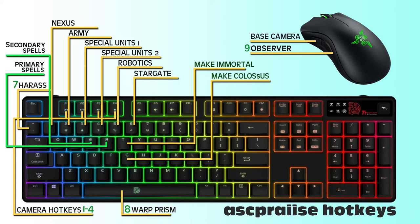Hotkey 7 has been relocated to tilde on the top left-hand side, and that is used for a set of harass units — anything from warp prism, oracle, a small group of blink stalkers, zealots, or adepts. Then 8 has been re-associated with the warp prism on my spacebar, because I don't double-tap the warp prism very often. It's a really convenient place to set it, especially since I try not to associate it with the top number keys.